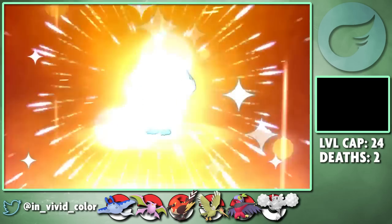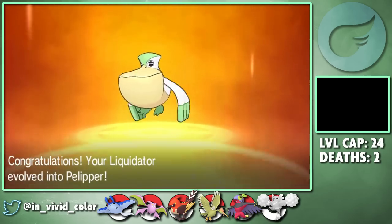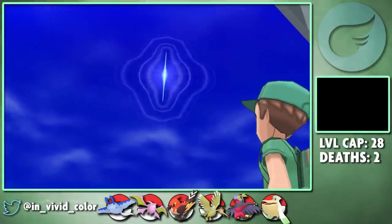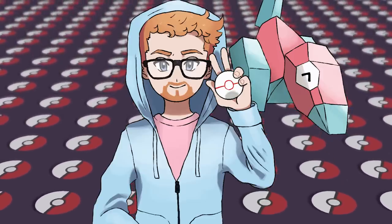With that trial out of the way, Liquidator can finally evolve into Pelipper, so he now knows Drizzle, which is a fantastic combo with our Swift Swimming Mantine. We head to the Dimensional Research Lab because some story stuff happens here, but really the only reason I ever include this clip is for the shot of the Skyossi.